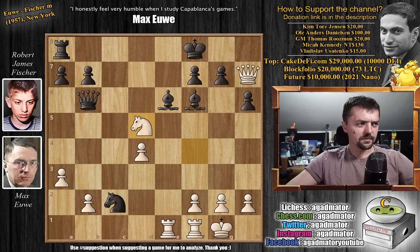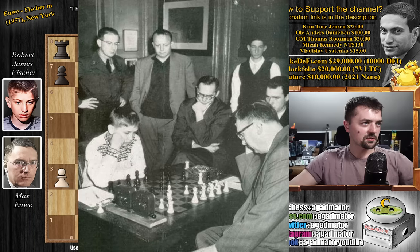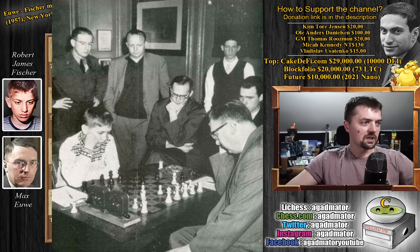There you have it — sorry, it's a bit small. But this is basically the photo of the encounter. There you can see Fischer playing Euwe with some people watching the games. As you can see, Euwe has the white pieces — or maybe it's just a game they were analyzing when someone took a photo. It's hard to say; they probably only took this one. Fischer is wearing his famous colorful sweater, and Euwe, as one would expect, is wearing a suit, much like everyone else.